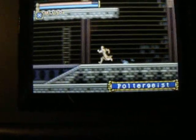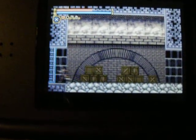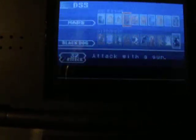The password to use at the beginning of the game is Fireball. Because if you use that username for a new game, it'll give you all of the DSS cards. I wanted to try to battle the boss right now. The boss is Death.